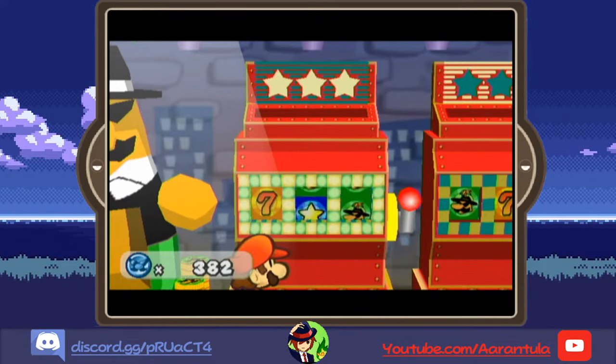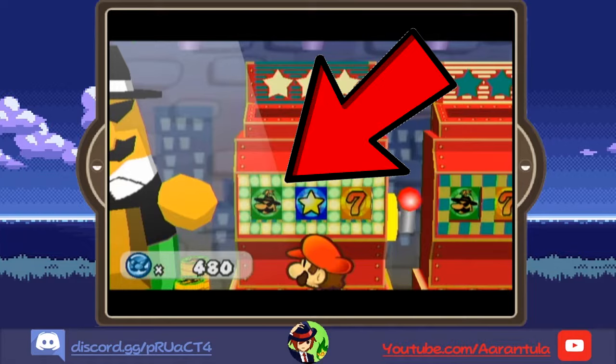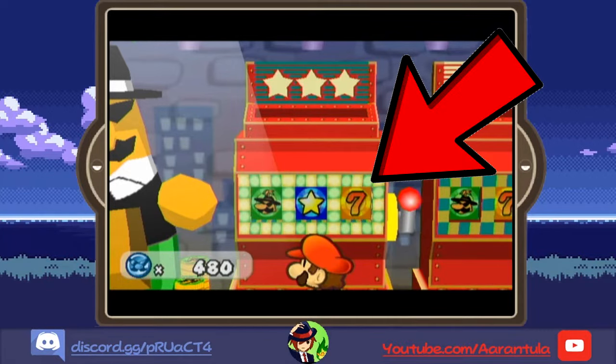I want to enlighten you with some information about the slots so you understand better how they operate. Each slot machine has three wheels. For each wheel, you will see four pictures of Don Pianta, the owner of the Pianta Parlor, three pictures of a single star, and one picture of a seven. We're aiming for the seven.